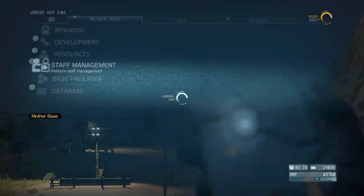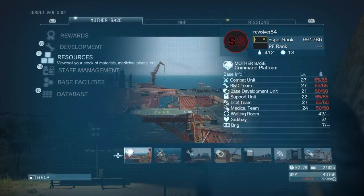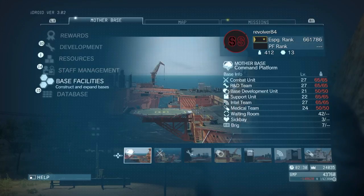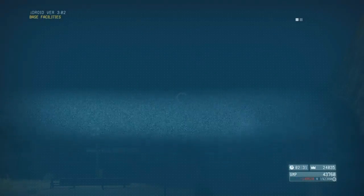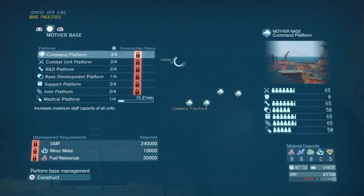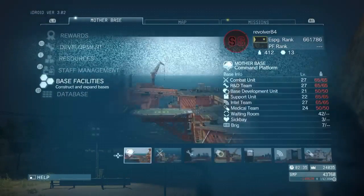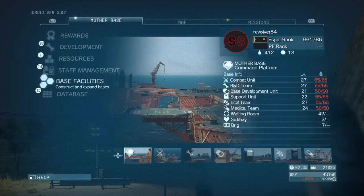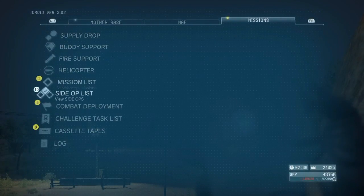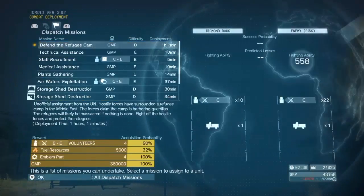To increase your ability to have more members of staff, you've got to go on your base facilities and build appropriate platforms — in this case, a command platform. The more command platforms you have, the more staff you can have. The more staff you can have, the higher your unit score is. It also means you've got a better chance of doing things like your combat deployment missions — you've got a better chance of pulling them off if you've got better assigned soldiers.